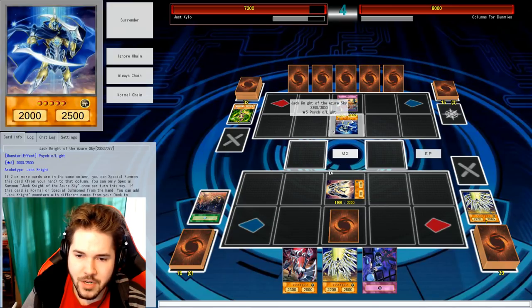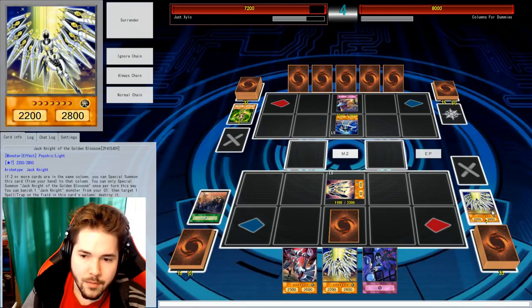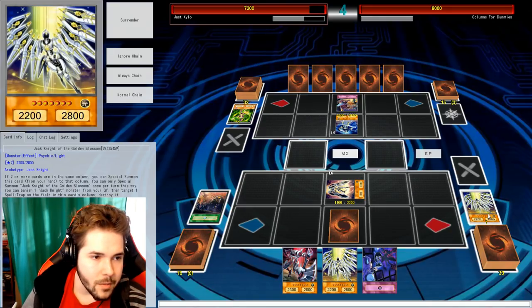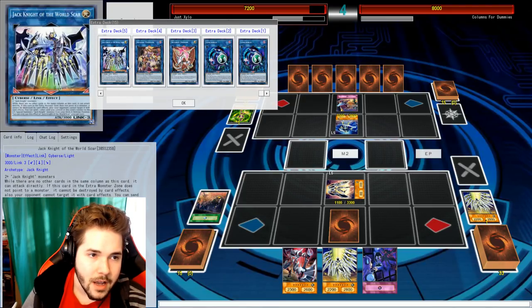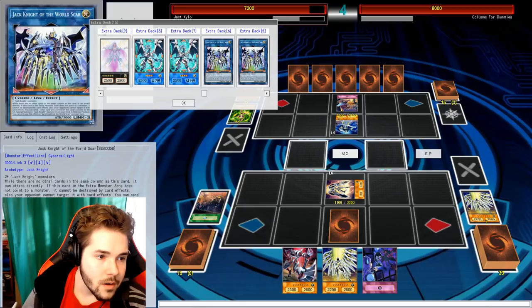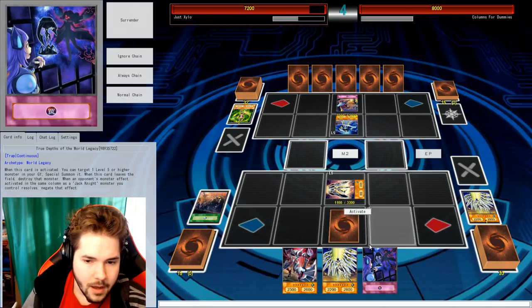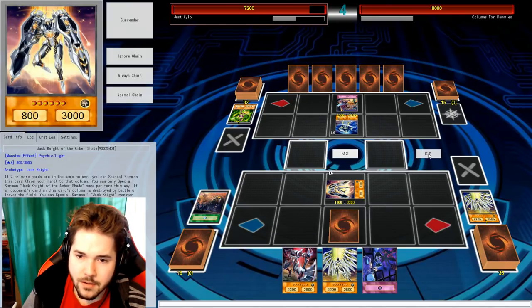Now you can activate the trap to summon it back. I could, but there's not really much reason for me to do it yet. You would get another monster out. I don't think I need another monster right now — the Jack Knight link needs three Jack Knights, which I cannot do this turn. So I'm just going to be patient with that and end my turn.